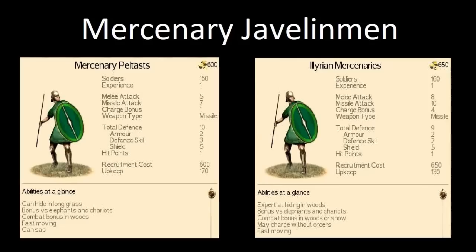Interestingly, the Peltasts, despite being cheaper to recruit, are actually more expensive to upkeep by 40 denarii. And that 40 denarii will add up — in 10 turns, that's 400 denarii, almost the price you paid for them in the first place. Looking at their abilities, both are fast moving, which you'd expect from javelin men, since they'll be skirmishing, outmanoeuvring enemies, and tiring them out. That's what these guys are good at.